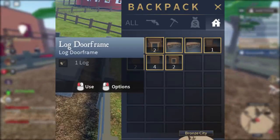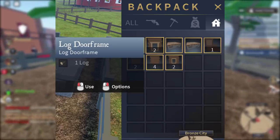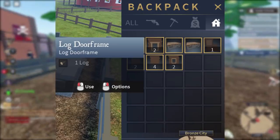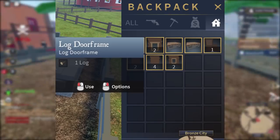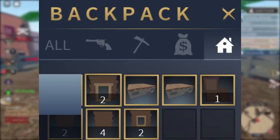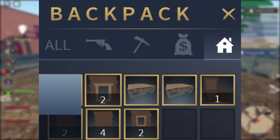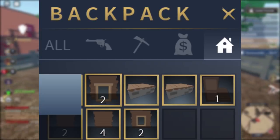I want to have a closer look at this picture. The mouse is hovering over a log door frame, and it says it costs one log, which probably has to do with the sawmill. You probably get those logs from the sawmill after you chop down your wood with those axes. This is what building is going to look like when you're customizing your house. Right now, all we know is that a log door frame is going to cost one log, though it might change.